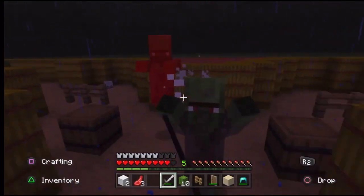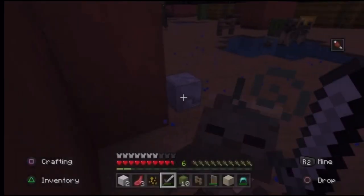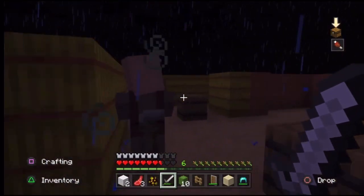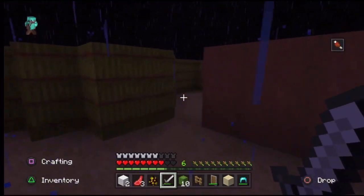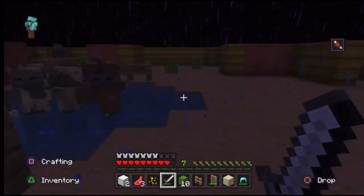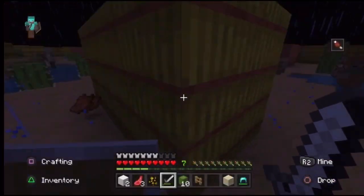I took out three at once — that's a full Brawl Stars trio showdown team! A baby husk is hitting me again — nobody likes you. I'm surrounded but my health is fine and I have food this time. I'm not seeing many villagers left though — there was one but he's already a zombie villager now.